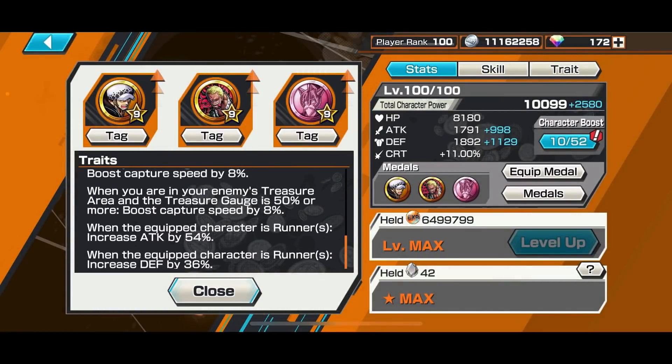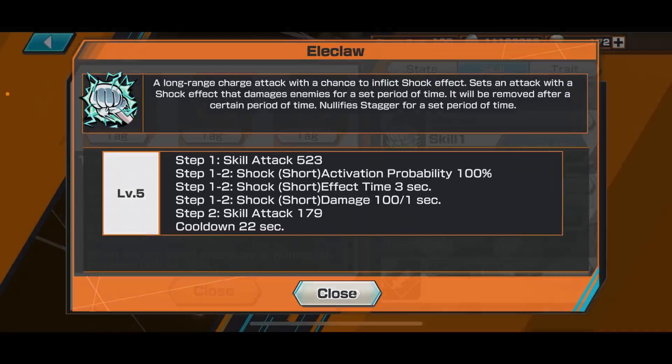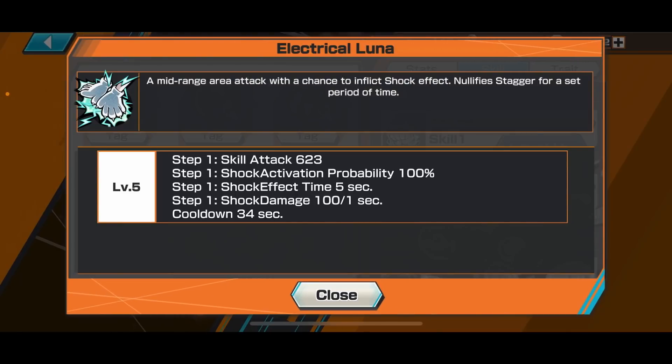She has a skill called Eleclaw, which is basically a long range charge attack where she charges and shocks you — guaranteed — and then you can do whatever you want against that person. It also can resist a bit of stagger with a very short cooldown. Then Electrical Luna is a mid-range area attack, guaranteed to shock your opponent and it can also resist a bit of stagger. You can use either skill first, then shock the opponent, or the other way around — doesn't matter.